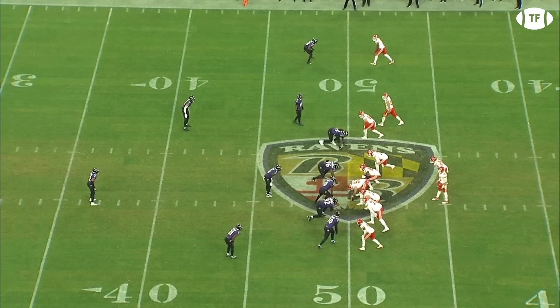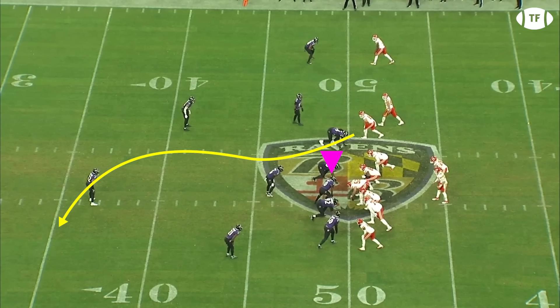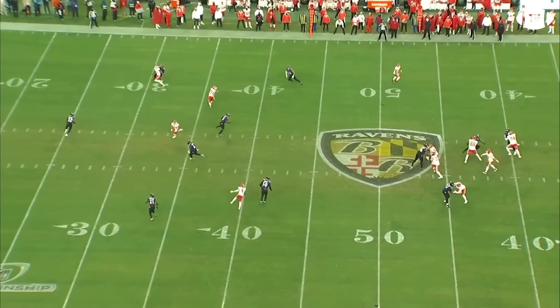Presenting a too-high look, the Ravens use their beloved pressure package to send the slot and roll to cover three. But again, the overloaded four-strong finds Kelsey in the same weak spot. Justin Watson's over route pulls the dropping Roquan, Ronald Darby is pulled deep by the go, and Hamilton heads to the flat to track Clyde Edwards-Hilaire, allowing Kelsey to curl into the same intermediate space for another Mahomes strike.